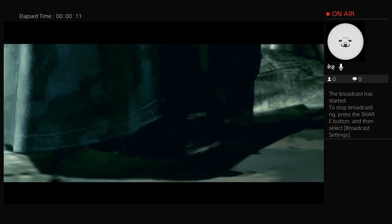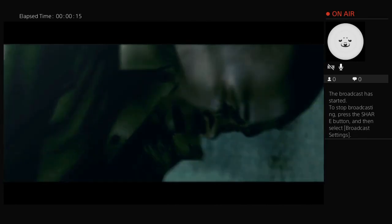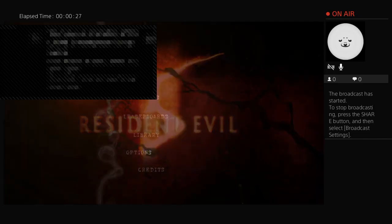I actually played a little bit with you. I just want to eat chocolate right now. Then I can play without you for now. Hello babies. Hi. This is Rob and I have Jess with me this time. Hi. We're going to play some Resident Evil 5.